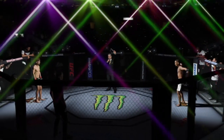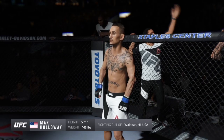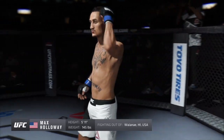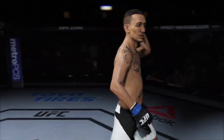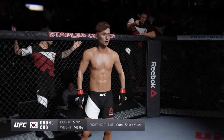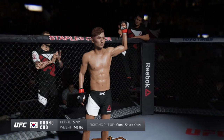Five rounds in the UFC featherweight division. At 145 pounds, fighting out of Hawaii, Hawaii — Max Blessed Holloway. At 145 pounds, fighting out of groovy South Korea, the Korean Superboy — Du Ho Choi.